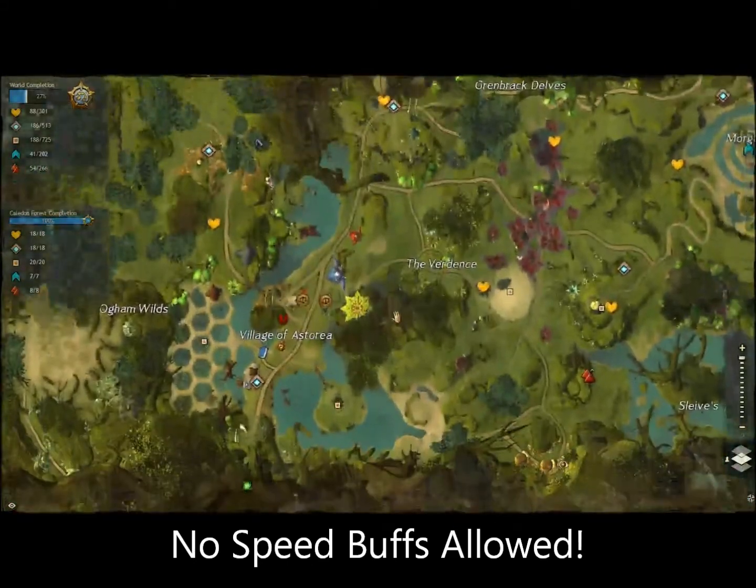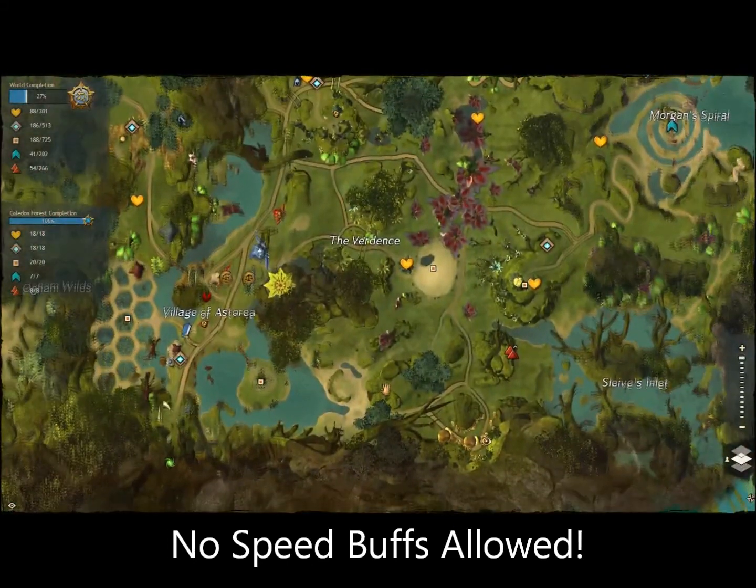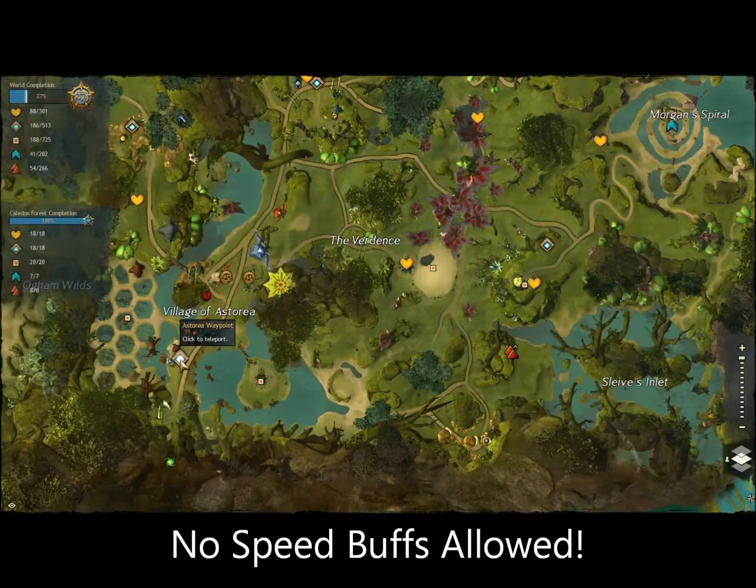To get to the jumping puzzle, you're going to want to either go to Astoria Waypoint and then go east from there, or go to Sleeves Waypoint and go south. Right in this area where I'm standing, there is a hole in the ground. There's a bunch of trolls around here and it's hidden by some bushes, but you'll be able to find it pretty easily.